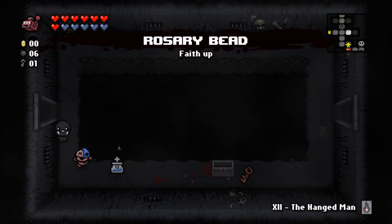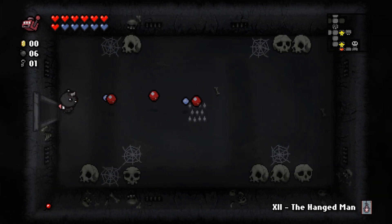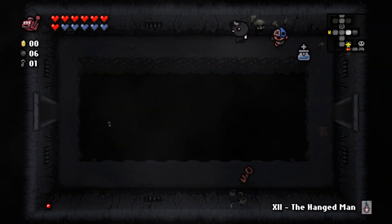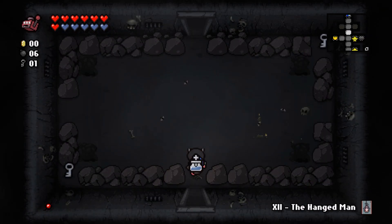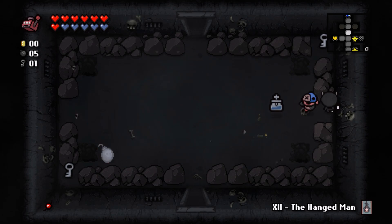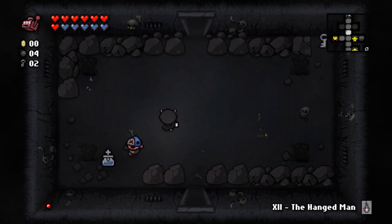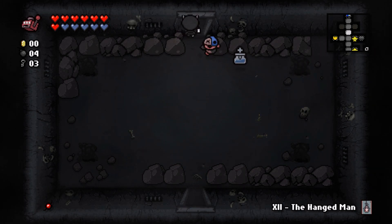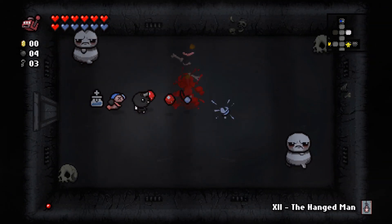There's something that says 'faith up' — I'm not sure what it does exactly, and I'm not sacrificing myself on the altar to find out. I could use more keys generally. I was hoping for a secret room on the right side but no luck. We're reaching the point where using bombs for secret rooms may not be worth it since I want to keep some for later.